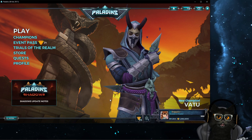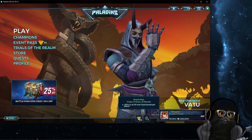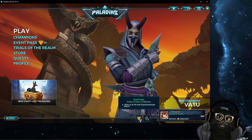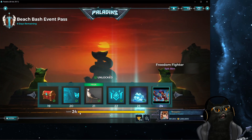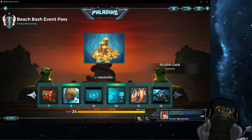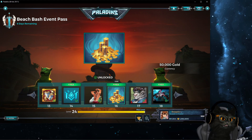Before you do anything else, one amazing way to get more gold is by buying the event pass. When you hover over it you'll see I bought it and it says 50% extra to all XP and gold earned per match. So automatically you gain a lot more gold by having the event pass from day one. But even inside the event pass itself, there are free gold rewards — you don't even need to buy it to access some of them.